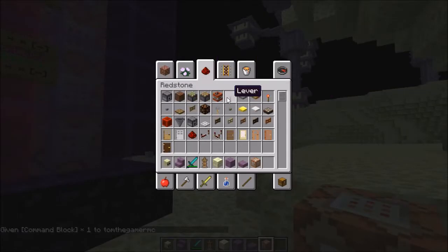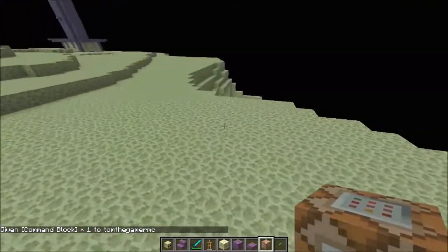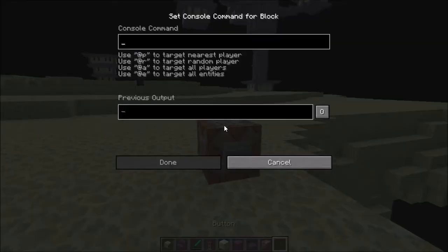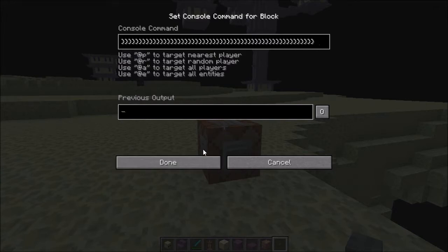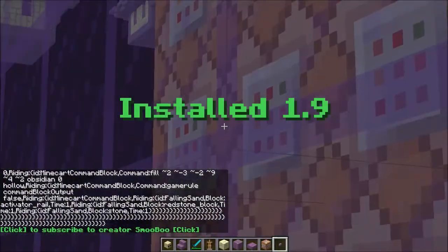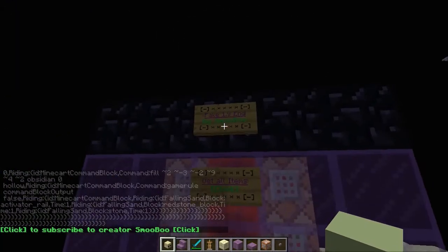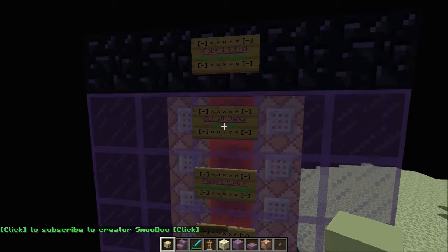You also want something to activate it like a button. Then go into the description, copy the whole entire line of the command, Ctrl+C to copy it, Ctrl+V to paste it into the command block. It'll take a little while, then press the button and it'll create this massive structure. These links let you get the items for the fake End.